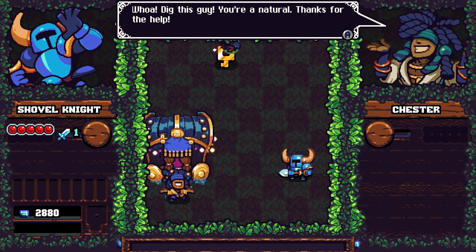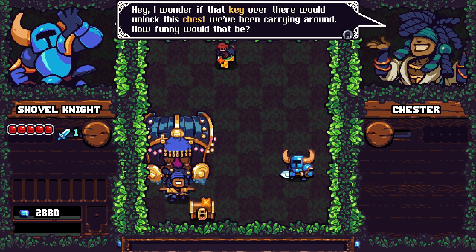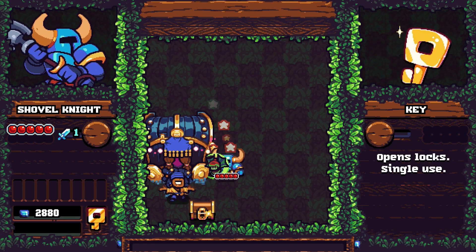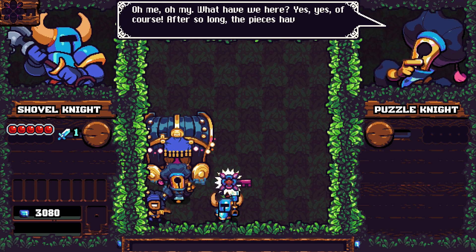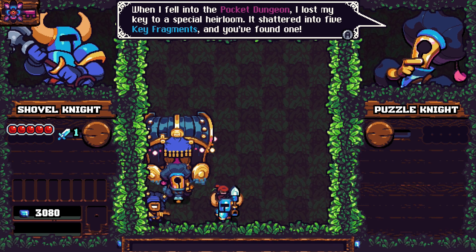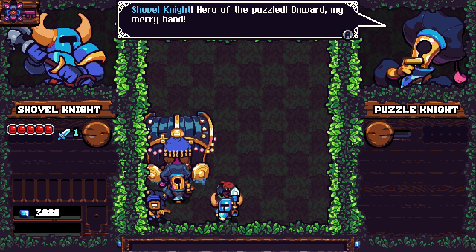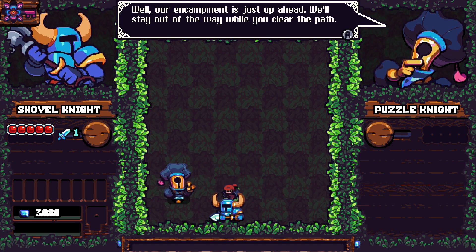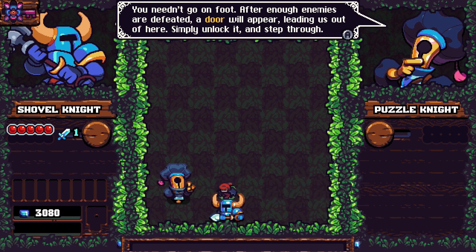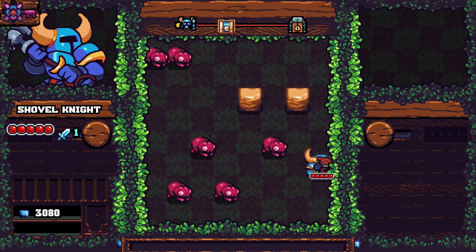Cleared it! 'Dig this guy, you're a natural! Thanks for the help.' I wonder if that key over there would unlock this chest - could be anything in there. 'Take it from me, you always want what's in the chest.' Oh my, what have we here - after so long the pieces have begun to fall into place! When Puzzle Knight fell into the pocket dungeon he lost his key to a special heirloom - it shattered into five key fragments and I found one. 'Shovel Knight, hero of the puzzle! Our encampment is just ahead. Simply defeat enough enemies, unlock the door, and step through.'